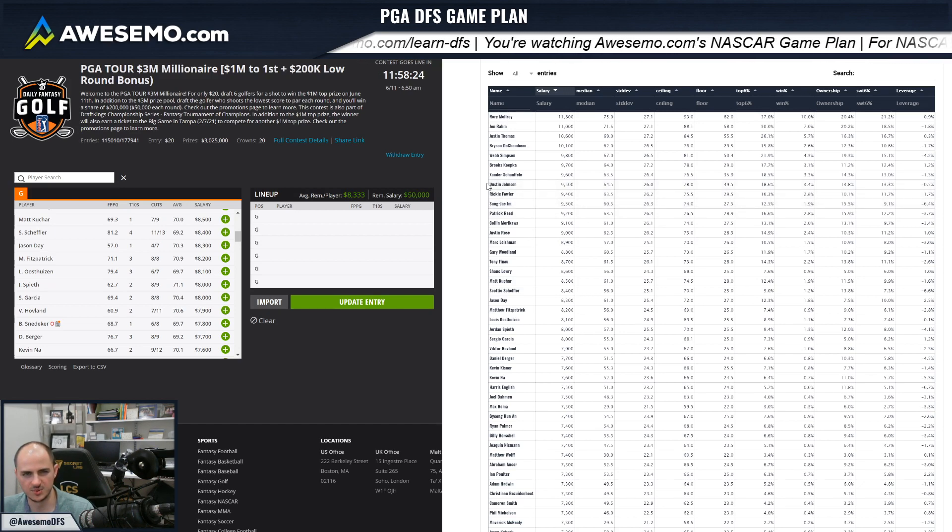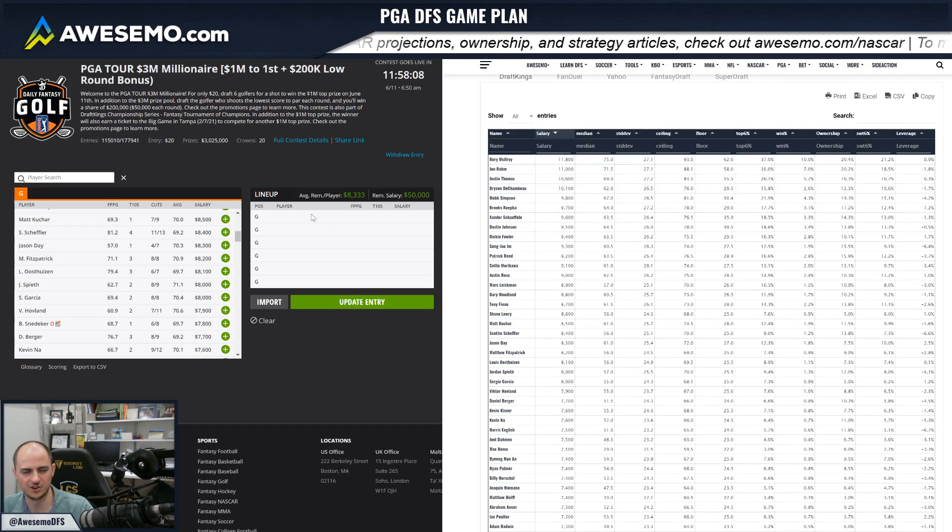There are 180,000 people in the Millionaire Maker and to win it you're going to need to pretty much get the perfect lineup. I see this as kind of a six-leg parlay where you need to hit each leg to win a million dollars. So your odds of doing that in golf — because golfers' performances aren't really connected — is to multiply the chances of that happening together. I get my projections for that probability with my top-six percentage, so that gives you an estimate of how likely they are to hit that upside and how likely your lineup is to hit the million-dollar payout.